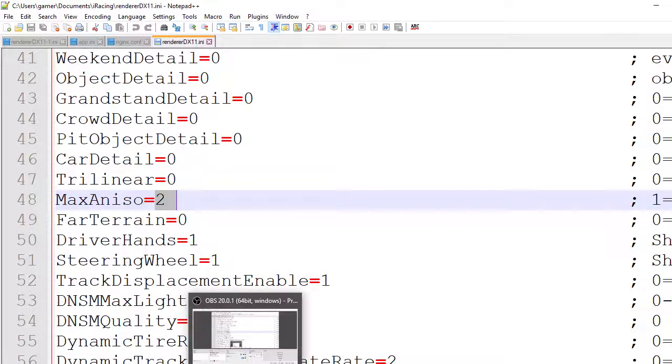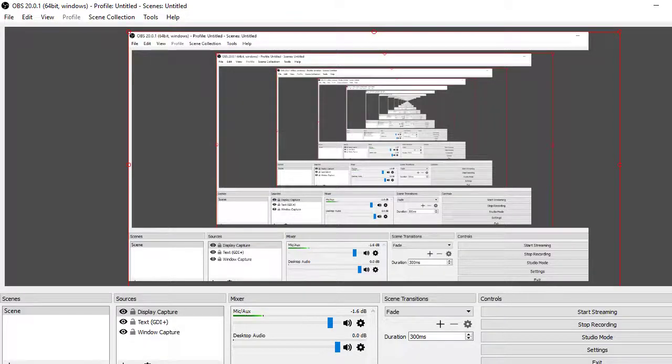You can get 90 frames per second in Oculus Rift using my settings. I will put the link in the description below. Thank you for watching.